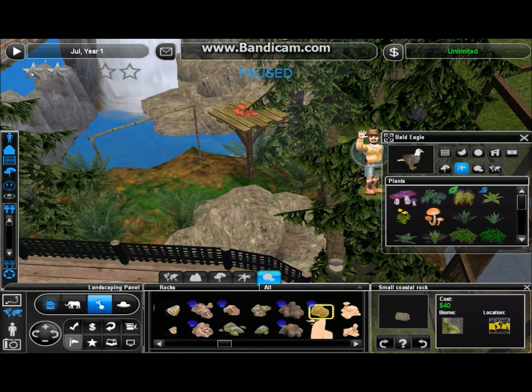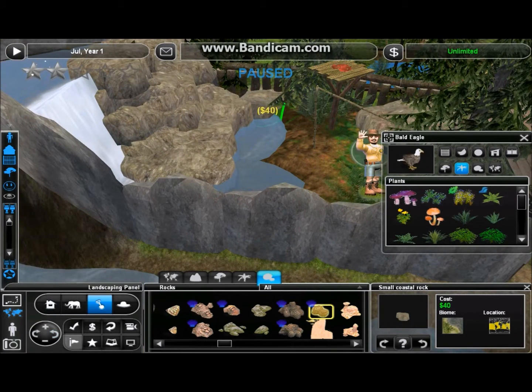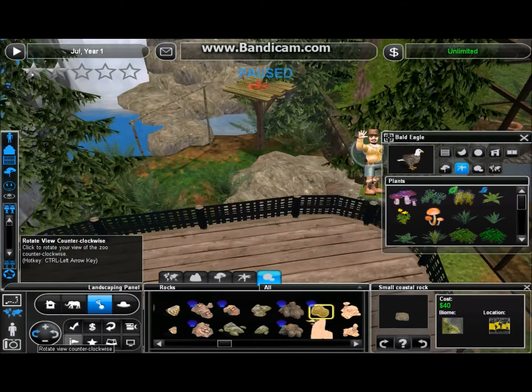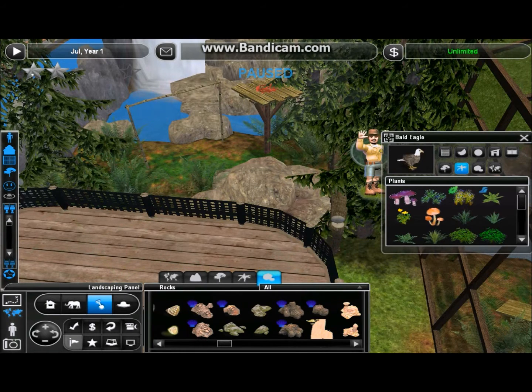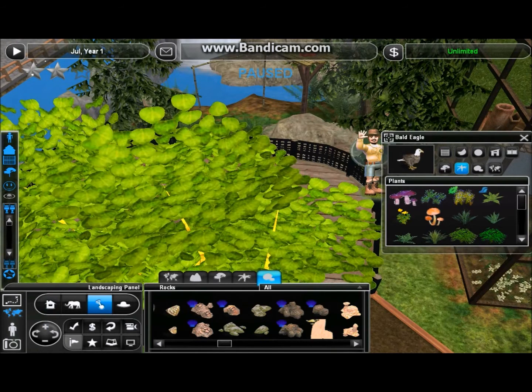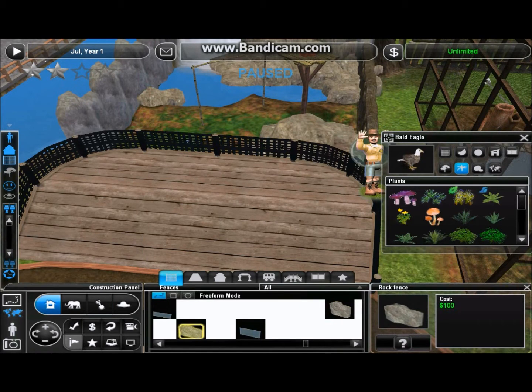Let me grab a few more rocks so this area isn't as conspicuous for having none. I'll expand it out here, maybe one right across the way. I'm concerned that one might mess with the hitbox for the bars, so let me get rid of that just in case. It's got to be plenty of rocks anyway. Let's get rid of the trees for a second so I can see and we'll finish off our viewing area.